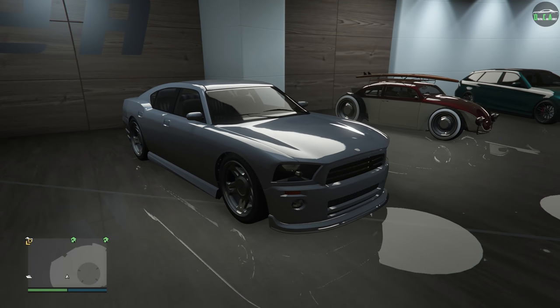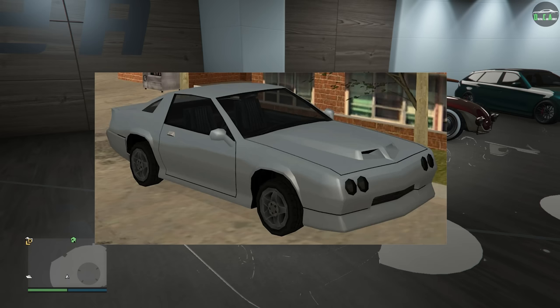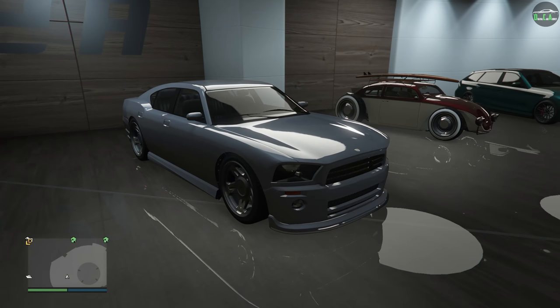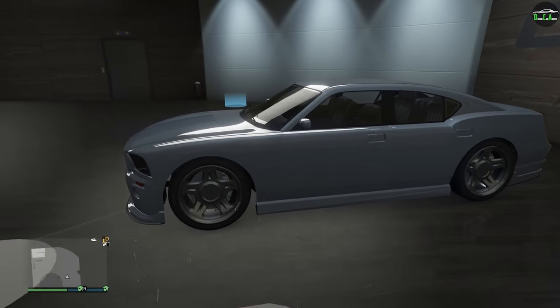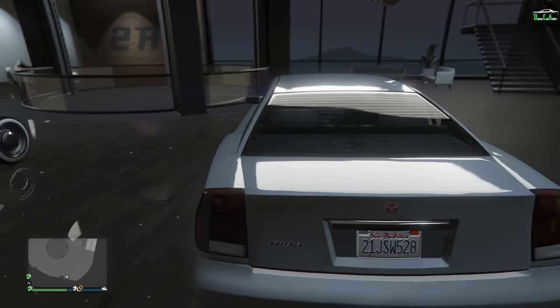The Buffalo name was first introduced in GTA San Andreas and was also featured in Episodes from Liberty City, which is almost identical to the one we have in GTA V. In terms of performance, the Buffalo is in the sports class and is one of the slower vehicles in that class, around 80th place.